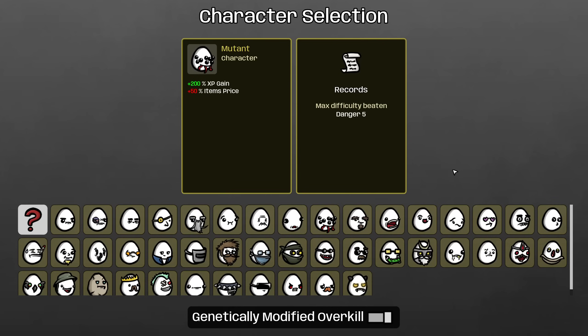Hello my friends and welcome back to another Brotato Danger 5 GMO run. We are going to once again do one of the custom-made achievements for the GMO mod with suggested combinations that unlock cool items, because these characters interact really interestingly together. If you're not familiar with the mod,